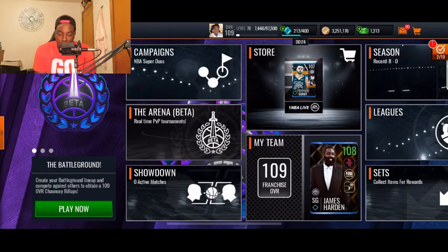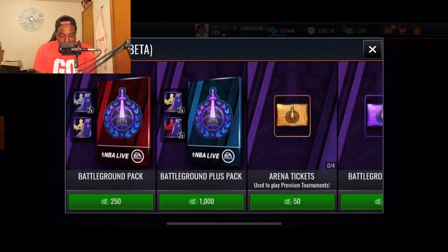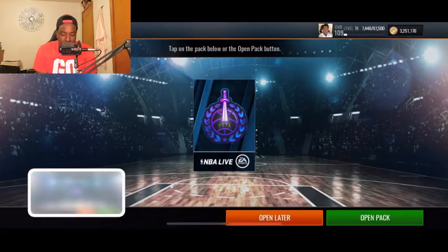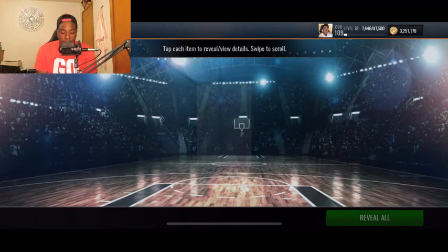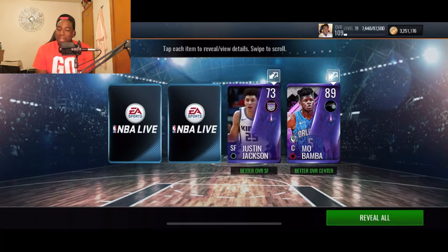We've got 1300 cash just sitting here so I think I'm going to use that cash to upgrade my Battleground lineup so I can get some more wins. Let's do the Battleground Plus pack — this is going to give us two Battleground elite players and two Battleground gold players, so this is definitely going to beef up the squad.